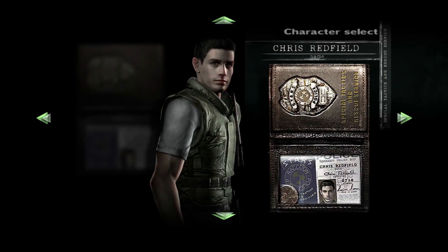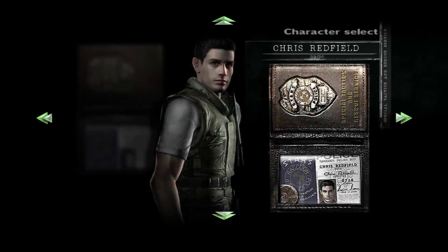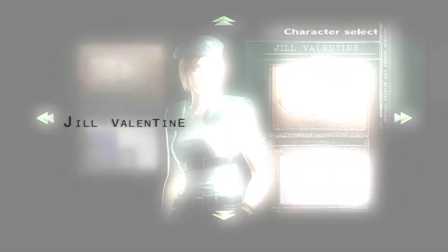We're gonna play Jill's campaign first and do Chris's afterwards. I love Chris's design in this game and in Code Veronica X — I think he looks more realistic. The new version of Chris is just freaking roided up — he's huge compared to these versions. He's supposed to be younger in these games. And look at Jill — she looks like she's 16 years old. So let's do this: Jill Valentine.